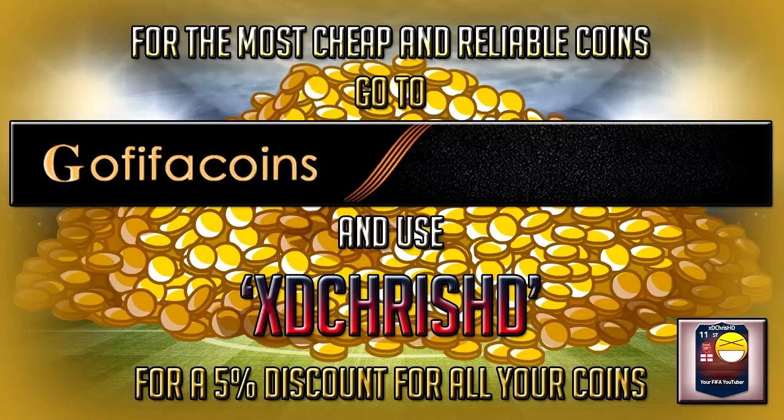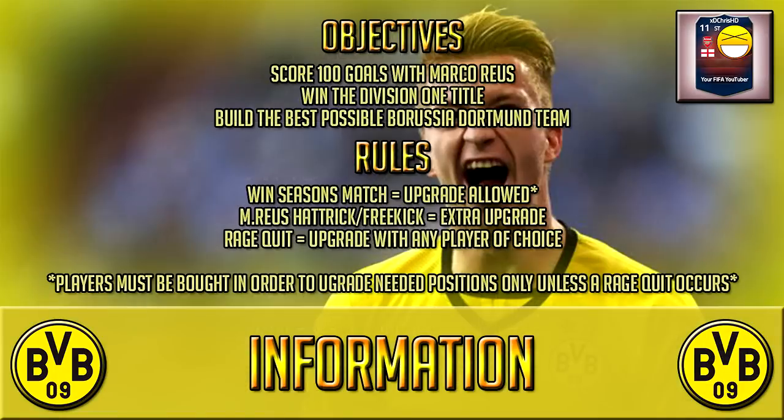For the most cheap and reliable coins, check out GoThief Coins — link in the description — and use my discount code XD Chris HD for 5% off your coins.